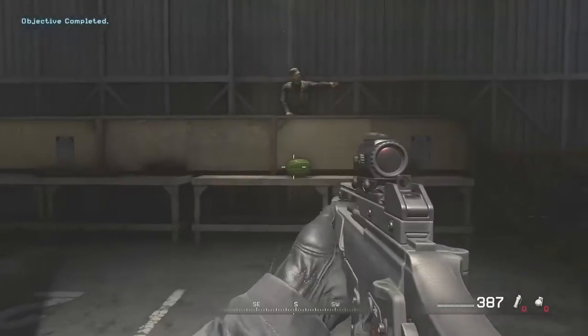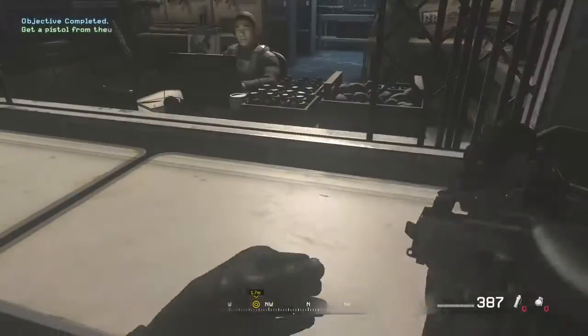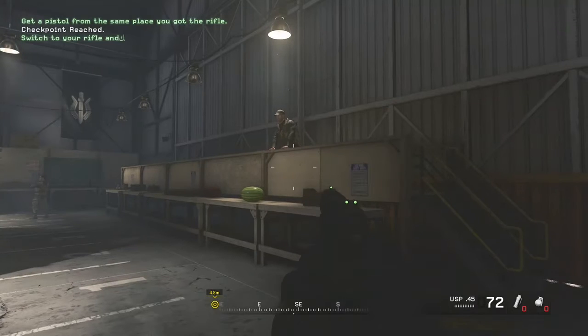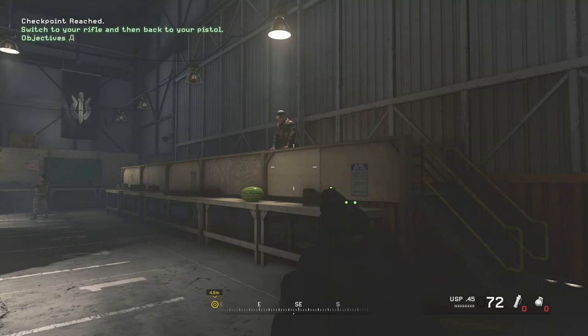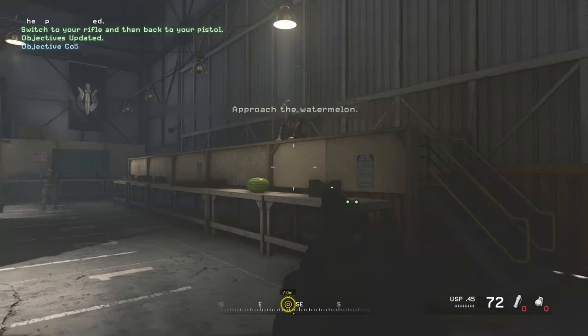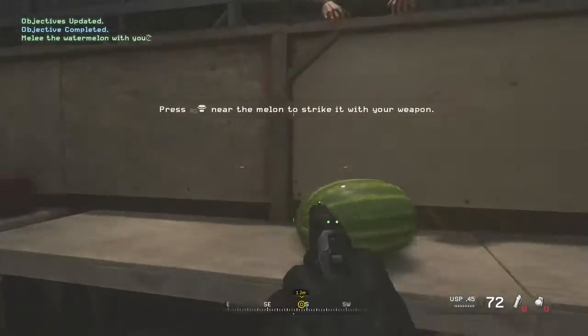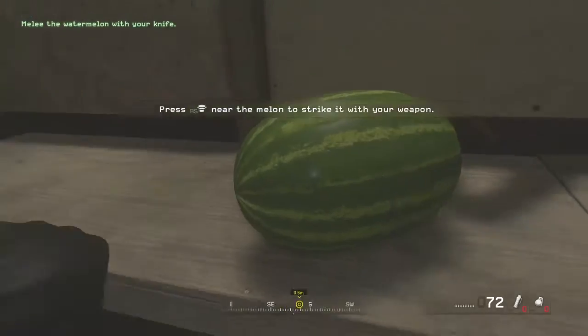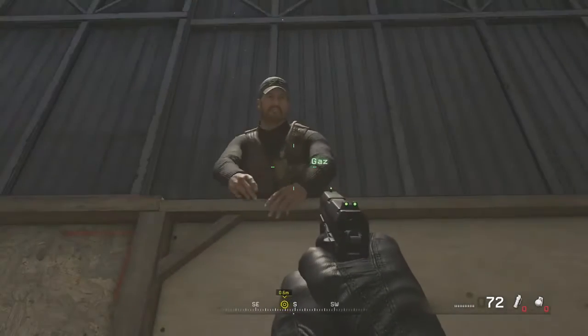Now go get a sidearm from the armory. Good. Now switch to your rifle. Now pull out your sidearm. Remember, switching to your pistol is always faster than reloading. All right, Soap, come this way. Using your knife is even faster than switching to your pistol. Knife the watermelon. Nice. Your fruit-killing skills are remarkable.